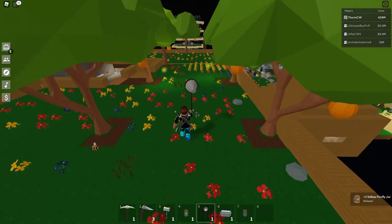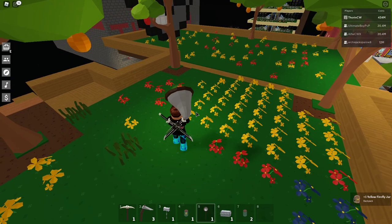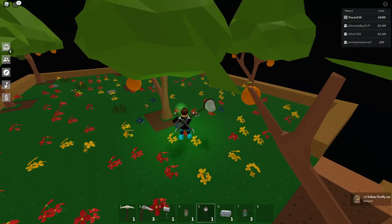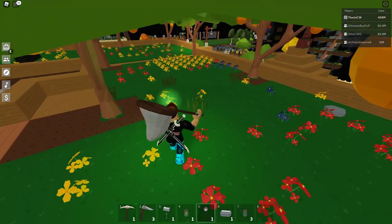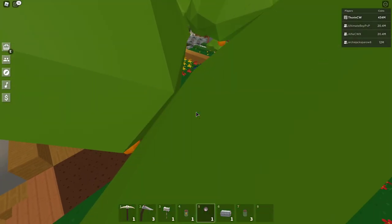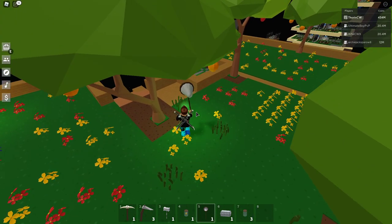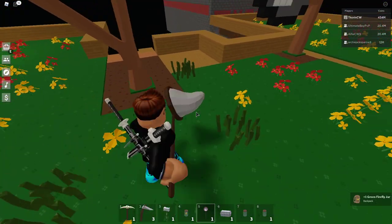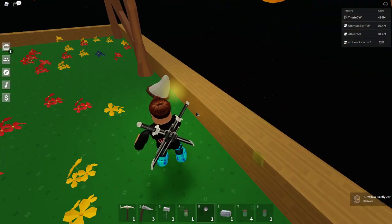I've got one yellow firefly! Oh, this is cool! I've got three so far — and there's a green one! Let me catch it. There we go — I've got a green firefly! Got another yellow one! Oh, this is actually really cool.